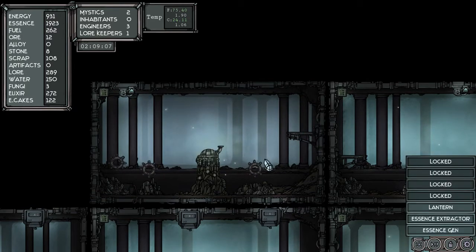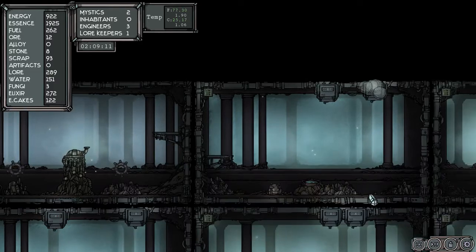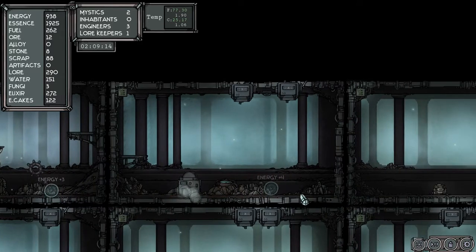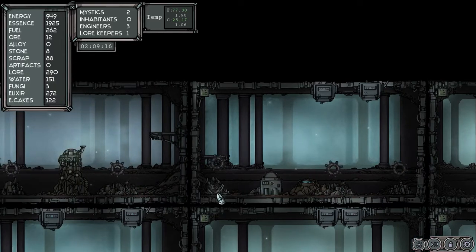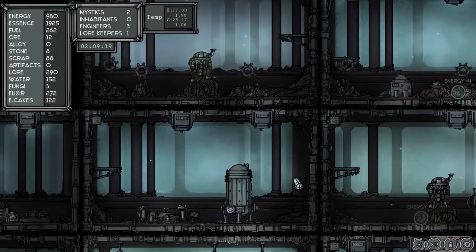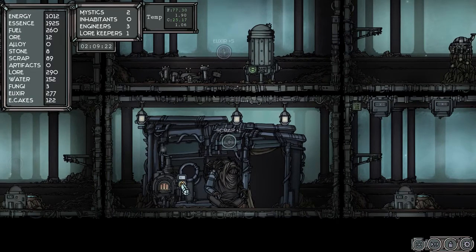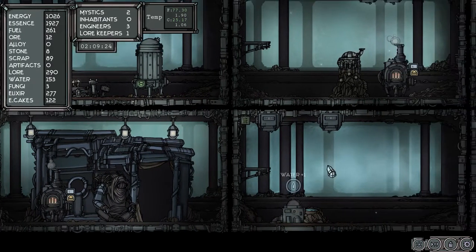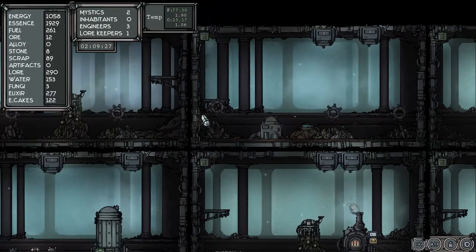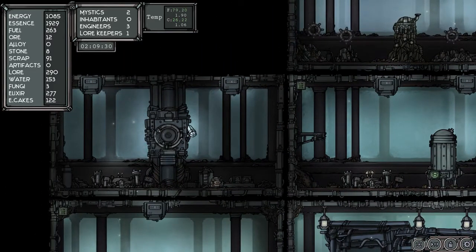We've got plenty of essence, so we're gonna pump in another essence generator here — two essence generators — to get as much energy as possible pumping out. A water pump will give us some good decent water. How's our temperature? 190 — that's a good rise. We need water to make elixir as well. So we're getting stone — we got eight stone now. Right, where the heck is this stone coming from?